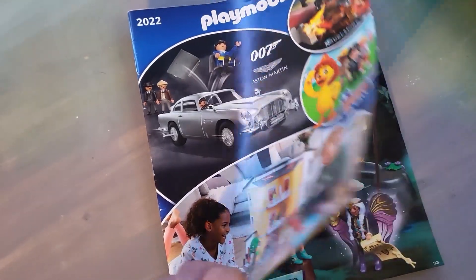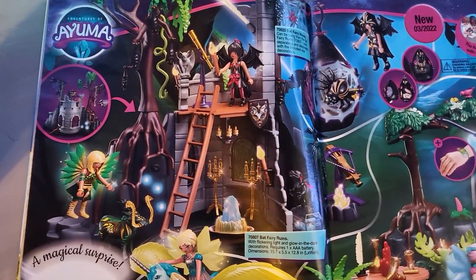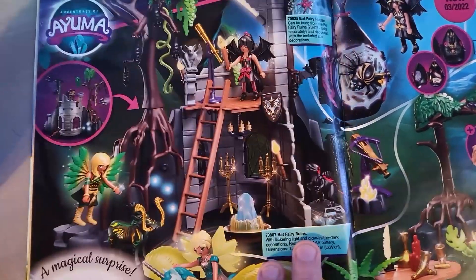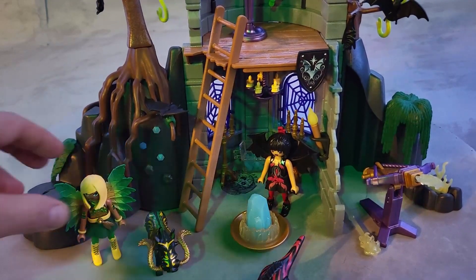If you turn to page 33, there is Ayuma. That is the main tower — the awesome looking Bat Fairy Ruins set 70807 being reviewed right now. There's a lot you can do with this set.